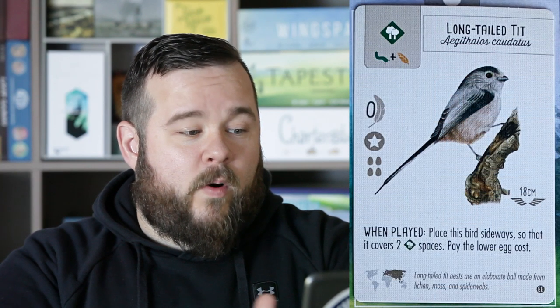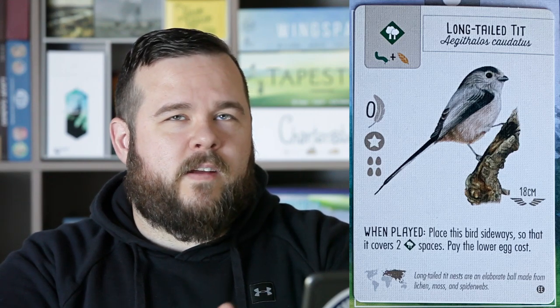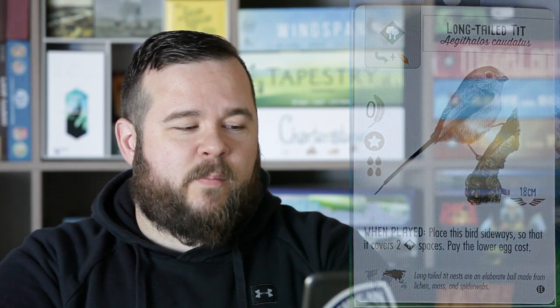The Long-tailed Tit is a one-habitat bird — star nest and two food. It's one of the new type that you place sideways to cover two spots in your habitat, and you pay the lower of the egg cost. It's a forest or woodland habitat bird, and in that habitat you're gaining food. I can see early on that if you were able to get that bird early, you could immediately jump to getting more food from the feeder.